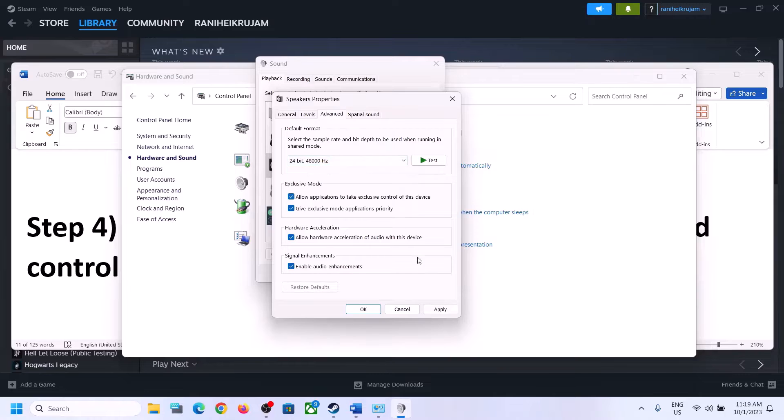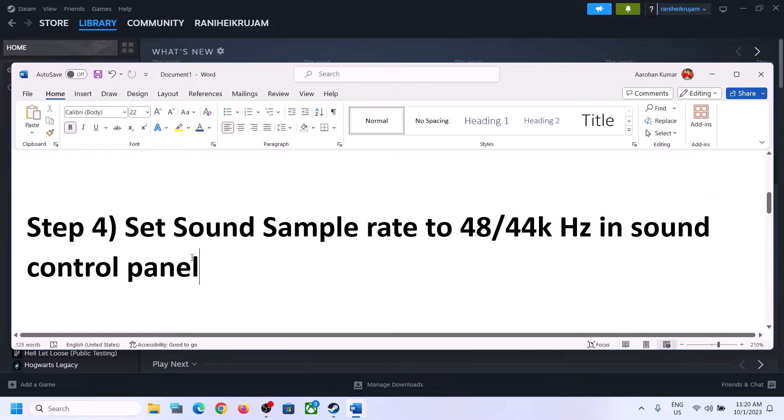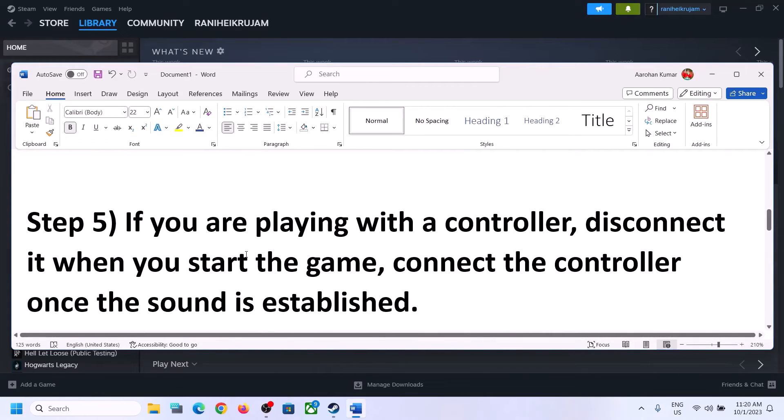You can also uncheck 'Allow hardware acceleration of audio with this device' if it is checked, and try toggling audio enhancement on or off to see which works for you. Make sure you select 48,000 or 44,100 hertz in Sound Control Panel for your speaker. If you are still facing the problem and you are playing with a controller, disconnect the controller and then start the game. Once the game is up and running and you can hear the sound, connect the controller again and then check.